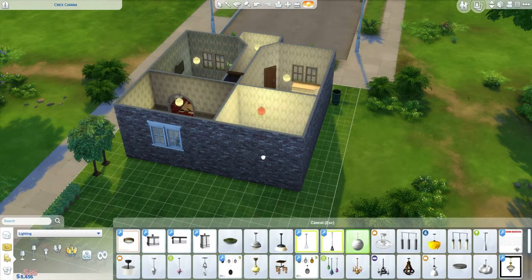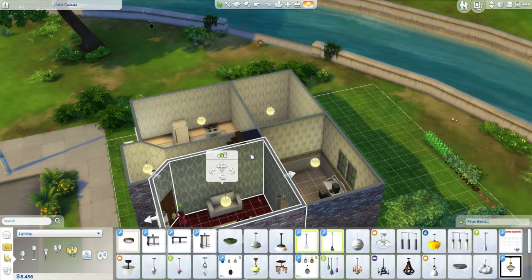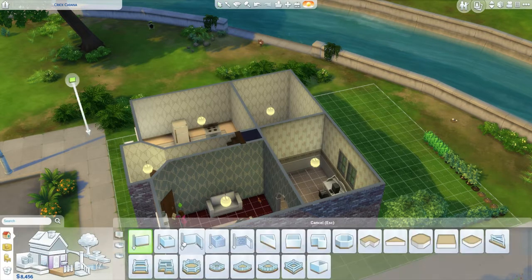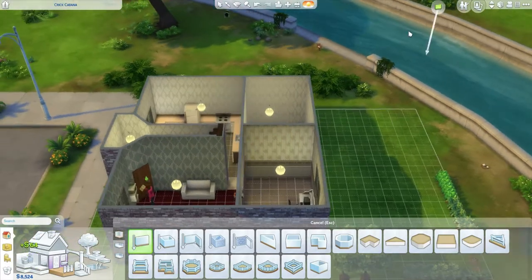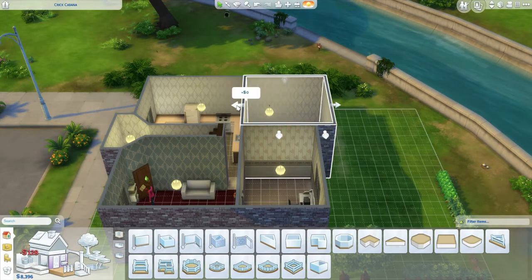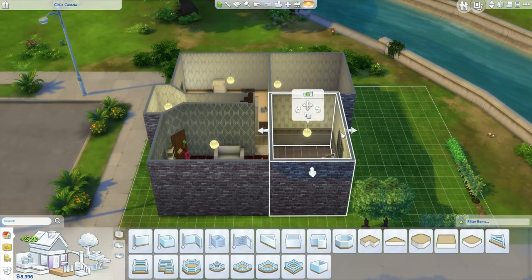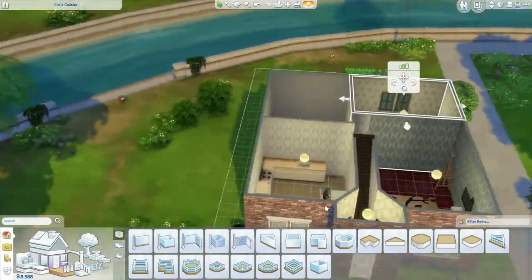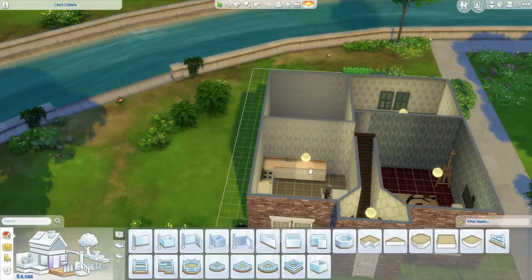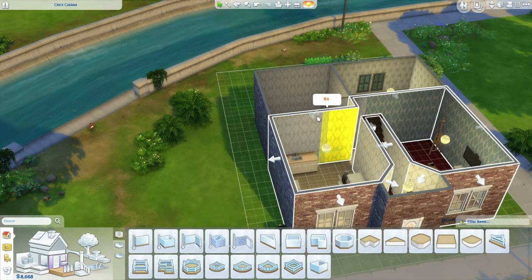Now we need a lovely light in here. I'm going to have to corner this off somehow — delete that, delete that, then bring it out one. It's so hard building houses bit by bit because one minute it looks good and then the next it might not look so great.